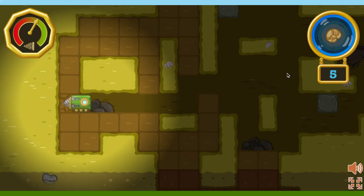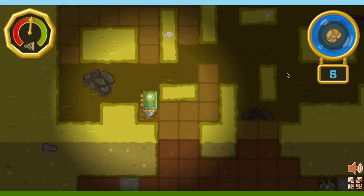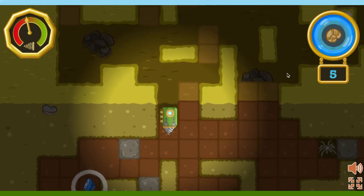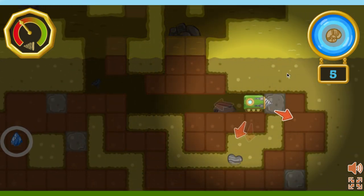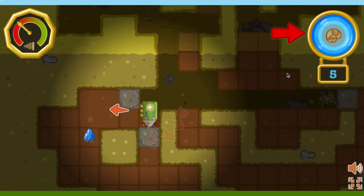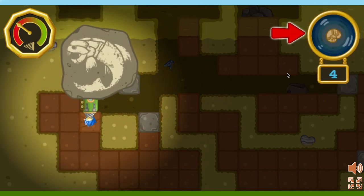Rocks take longer to break through. Look, there's a mineral over there. We can collect minerals to strengthen the drill so we can drill farther. When the fossil-o-meter is lit up, it means there's a fossil around here somewhere.